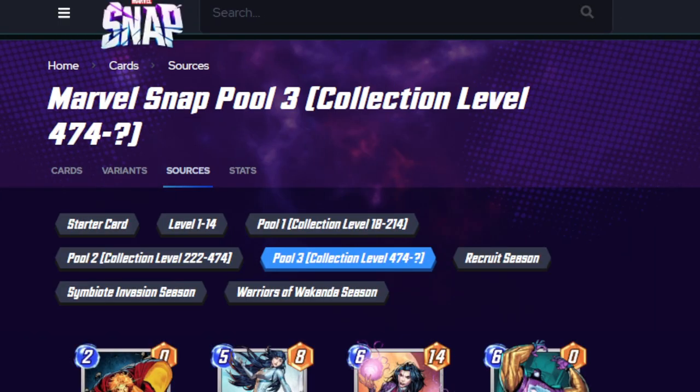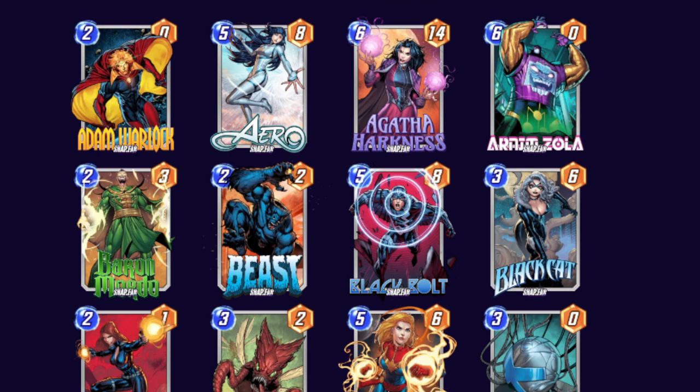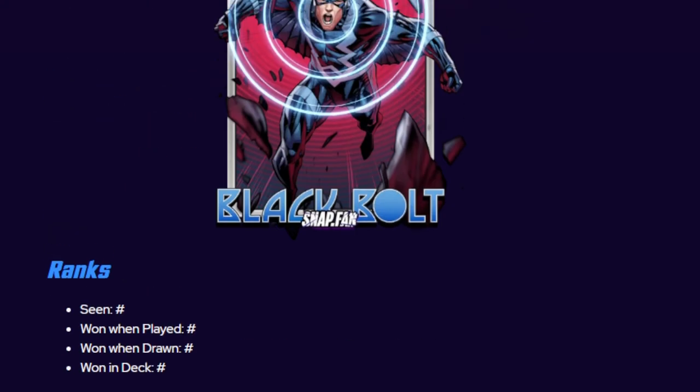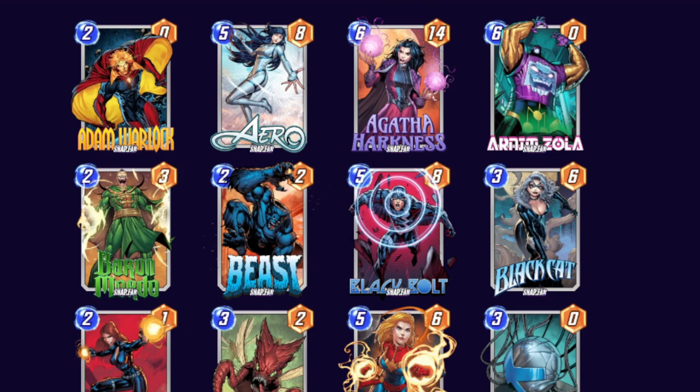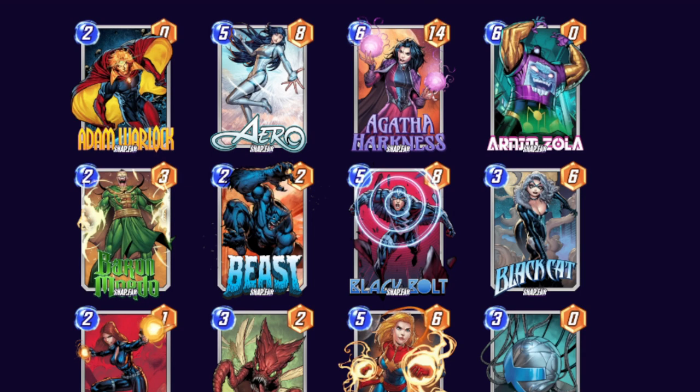Pool 3 — this one is a big one, and there's a lot to go around here. Black Bolt I think needs to be dropped to a 4-cost. His ability, where on reveal your opponent must discard the lowest cost card in their hand, just isn't good. The only thing I could imagine Black Bolt being good against is Deadpool, and only if you're going second. By turn 5, you don't really care about what a low drop is in their hand because most of the time they'll just play high drop monsters. If you want a card that discards from your opponent's hand, you may as well just play Moon Knight. They've buffed Black Bolt at least once by making him stronger, but I don't think that's enough.